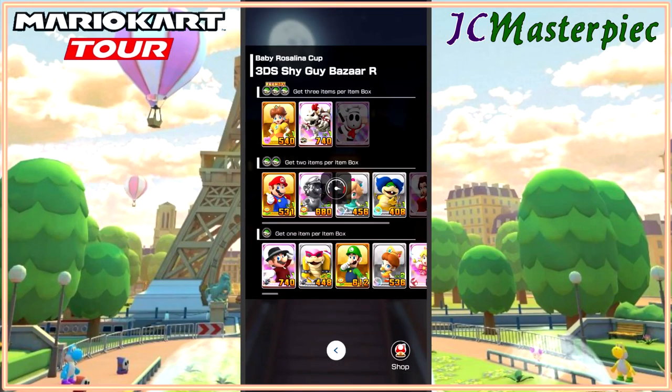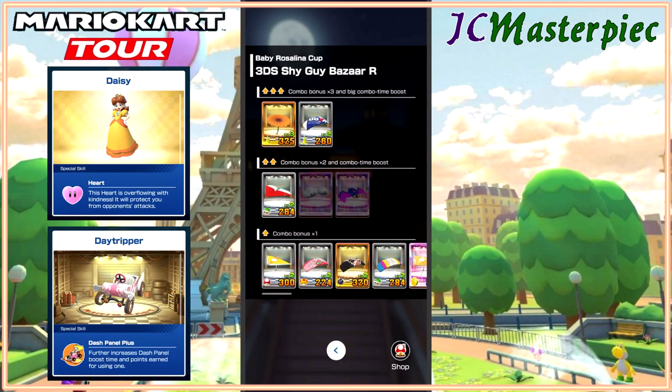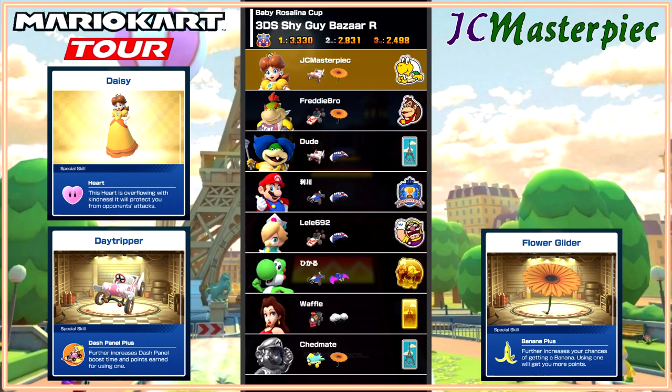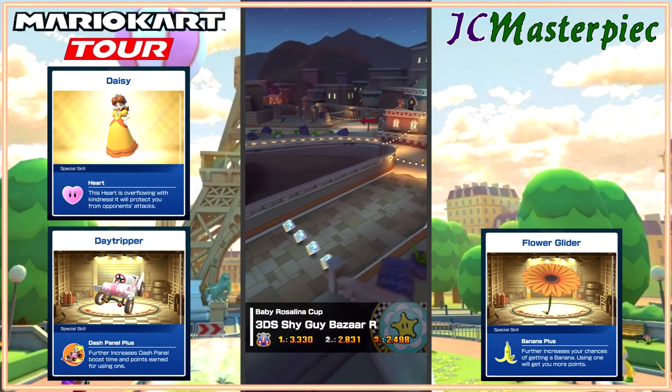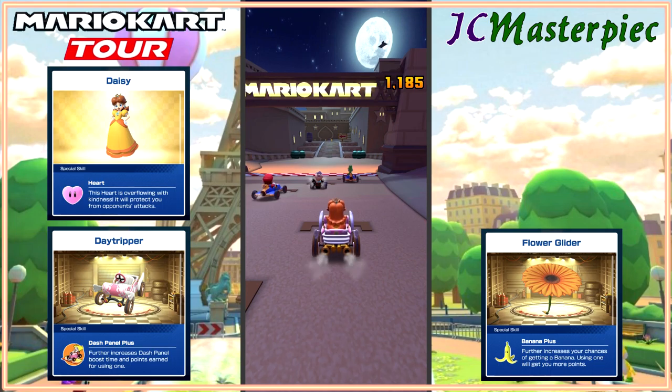We have got Shy Guy Bazaar Reverse. With Shy Guy Bazaar Reverse we're taking Daisy, we're taking the Day Tripper, and we're taking the Flower Glider. So we are starting off with a classic — I wouldn't say favorite overall, but I use the Flower Glider and Day Tripper a lot in previous cups.